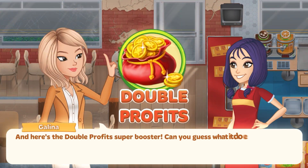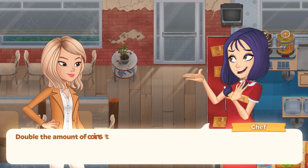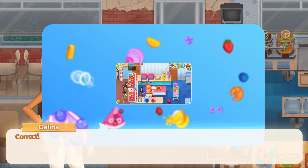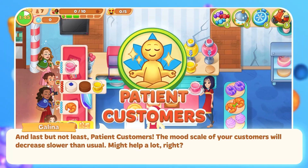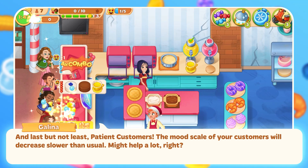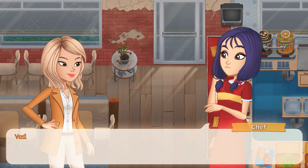And here's the Double Profits Super Booster. Can you guess what it does? It doubles the amount of coins received during the level. Correct! And last but not least – Patient Customers. The mood scale of your customers will decrease slower than usual. Might help a lot, right? Yes!